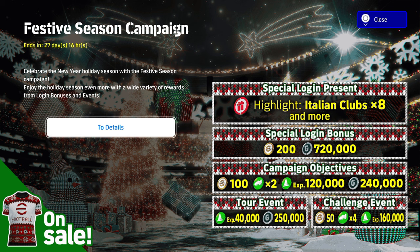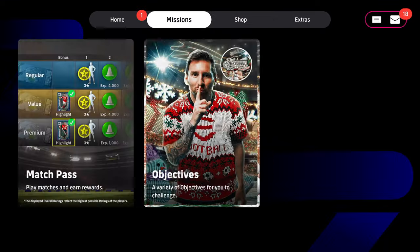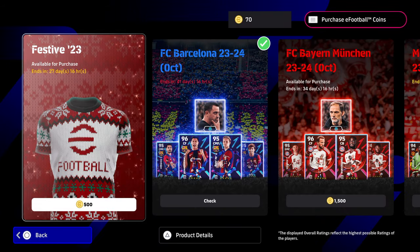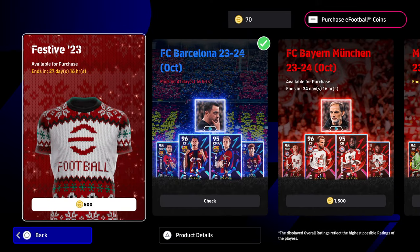The challenge event is going to be rinse and repeat. Now there is a little new jersey — Messi's wearing an ugly Christmas jumper here. We'll go over to the shop and see if that is available. It is, but it's 500 coins — not eFootball points. That should have been free, man. I'm disappointed. That should have been a nice little Christmas present, but I can see why because people are actually mad for new kits. It is available for 500 coins — let me know your thoughts on that.